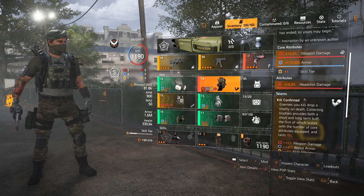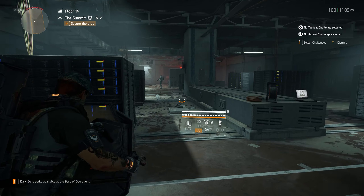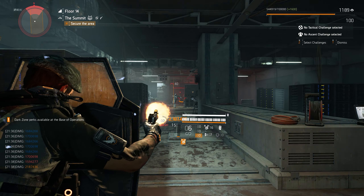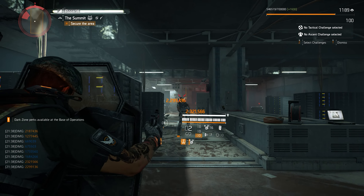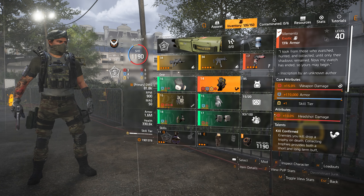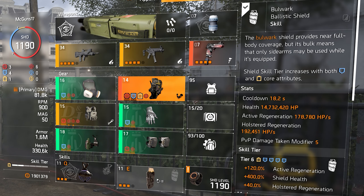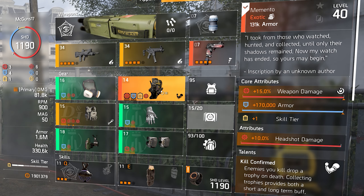The last and very important piece of this build is the Memento backpack. I use this backpack in a lot of builds, but for this build specifically I think it's a must. It gives you two core attributes — core attribute armor and core attribute skill tier — to make our shield achieve that 6th tier without having to sacrifice weapon damage. Because of this, we were able to change one of the core attributes on the Bulwark knee pads to weapon damage.